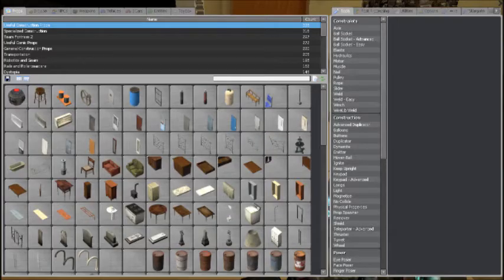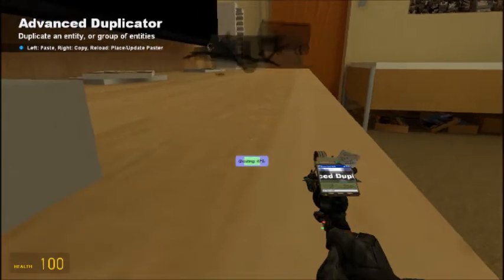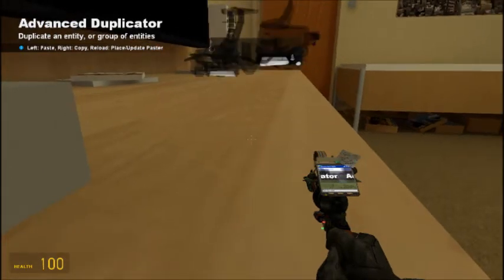This just makes it look really awesome, so that when you get it to work, you can go to your advanced duplicator, select the hover cart — hover scooter — open it, and paste it.